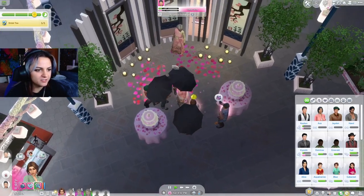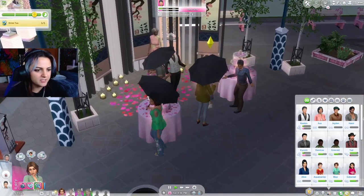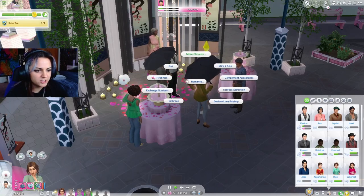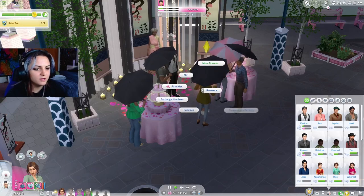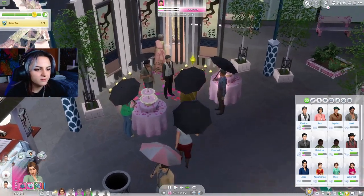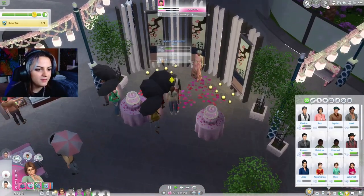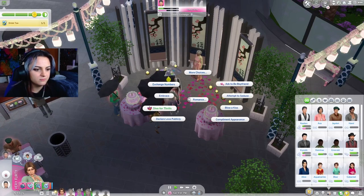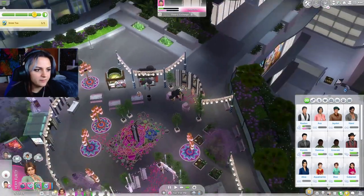There's so much happening - there's so many people here. Where's the vampire? There's the vampire - romance him. Declare heat of the moment passion. First kiss - go for it. Is there a woohoo spot here? I hope there's a woohoo spot here. Yay. Where's the dumpster? Try for a baby in the dumpster.